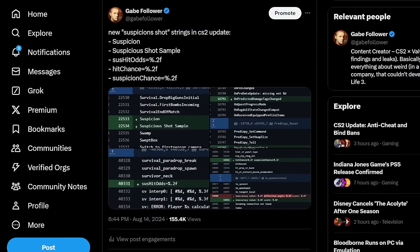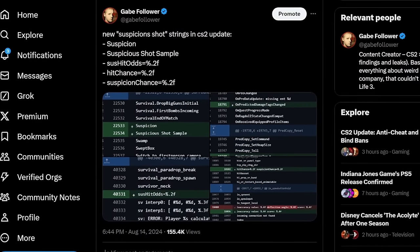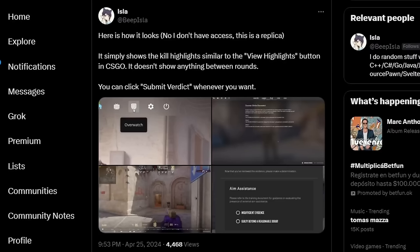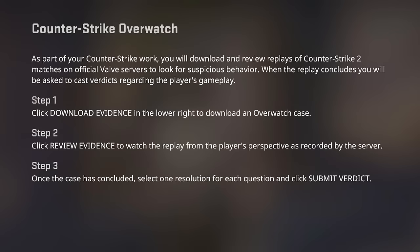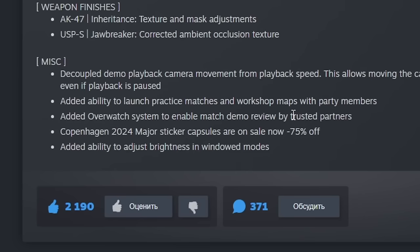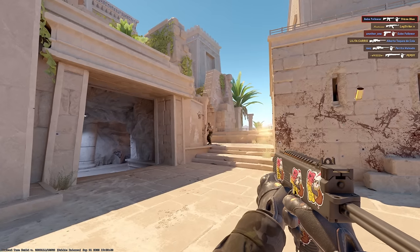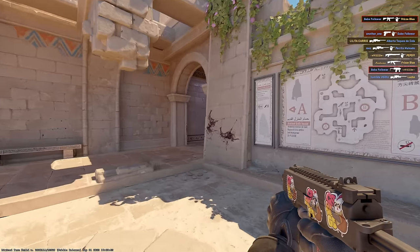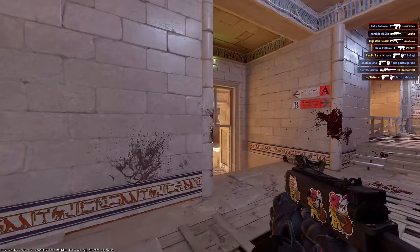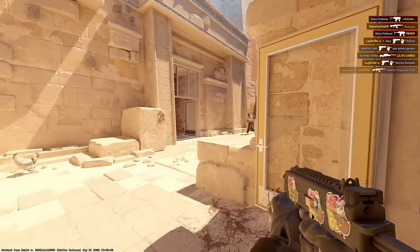For example, in the last update, new lines related to suspicious shots appeared. And now, since they have announced Overwatch for trusted partners, apparently the anti-cheat is finally ready to move to the third version. I have no idea if Overwatch worked before and if the second version wasn't good enough — without mentioning its existence. I hope that we will see a significant improvement in the cheating situation in the near future.